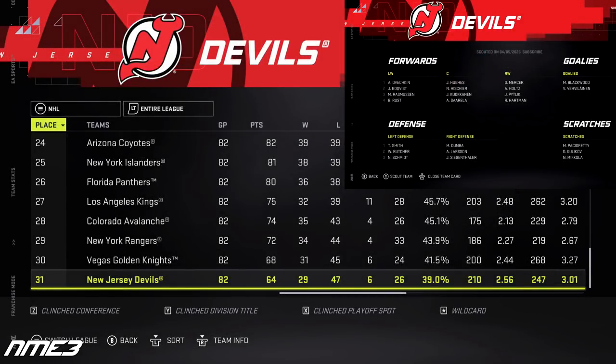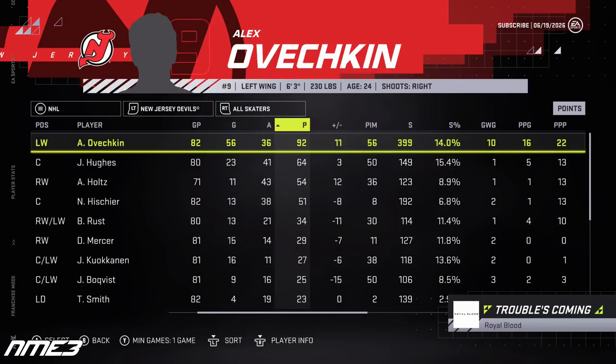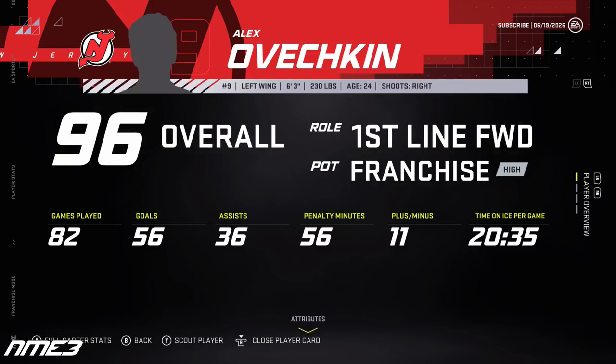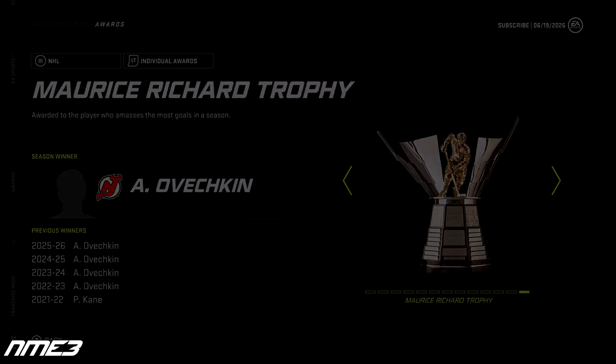The Devils get even worse and fall all the way to dead last in the NHL. Ovi once again had a great individual season, finishing with 56 goals and 36 assists for 92 points. He remains at 96 overall and wins another Maurice Richard Trophy.